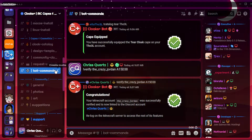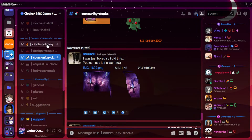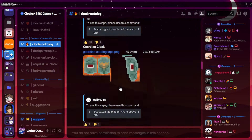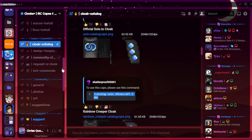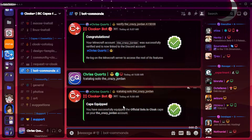Now choose a cloak from either the community cloaks channel, the cloaks catalog, or get someone to make a cloak for you. If you chose a cloak from the cloaks catalog, find the command that is underneath the cloak. Now go back to the bot commands channel and import that command, then put in your Minecraft username.